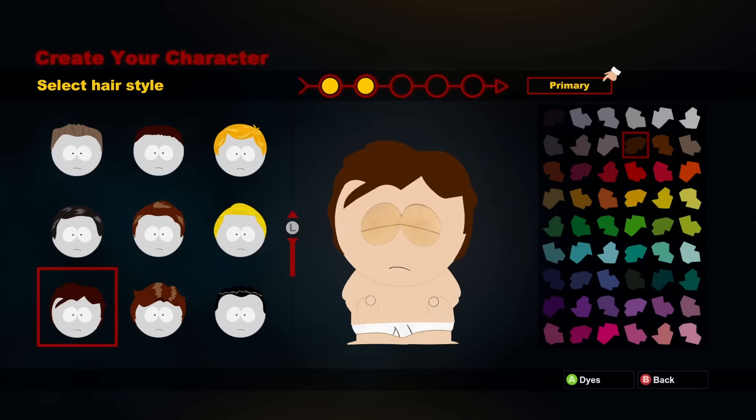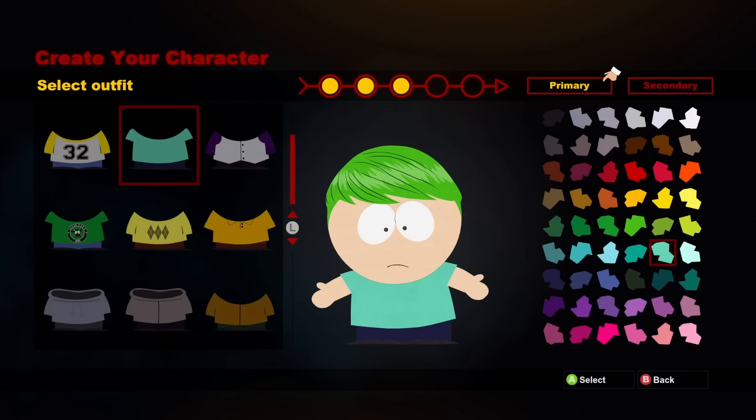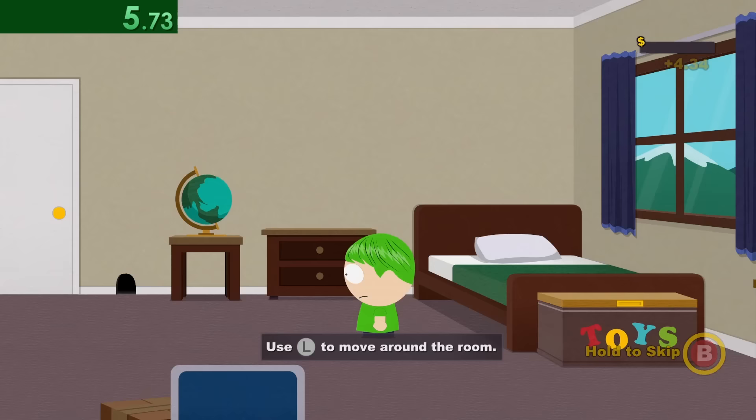Starting off, this game has a lot of character customization, and since the timer doesn't start until after we finish creating our character, I make a new character for each run in order to help keep my sanity. After confirming our weird green hair and green shirt customization, we skip the cutscene and immediately need to start making money.